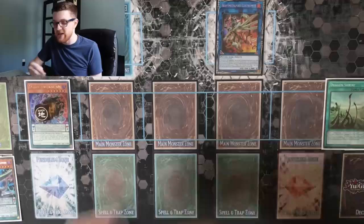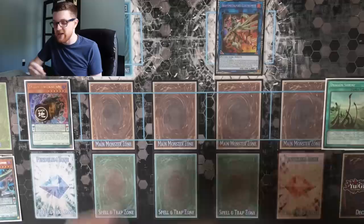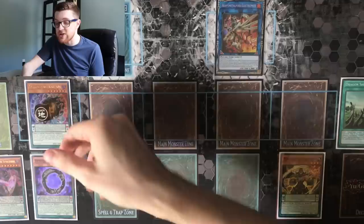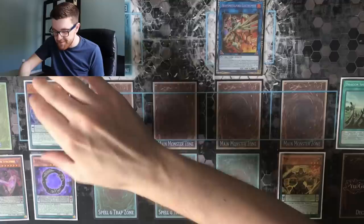Now we're going to go ahead and use the effect of our Electromite on summon — send any Pendulum to our extra deck, which is going to be Chronograph Sorcerer in this instance. And now from here, we're actually going to go ahead and scale both of the cards we have in hand. So we're going to scale our Gate Zero, and we're going to scale our Magister of Endymion. This is going to put not only two but four spell counters on our Jackal King, putting it up to five.